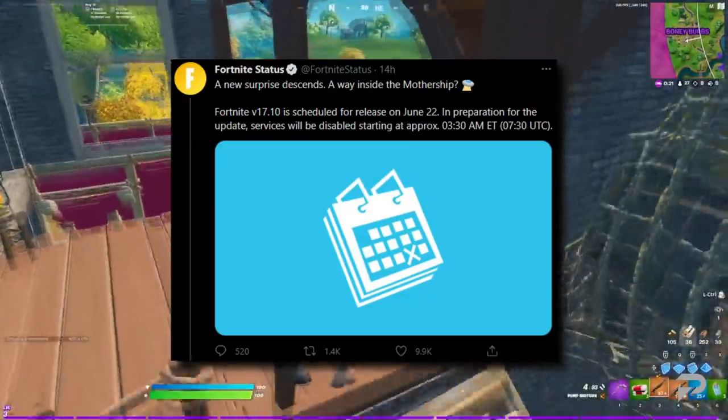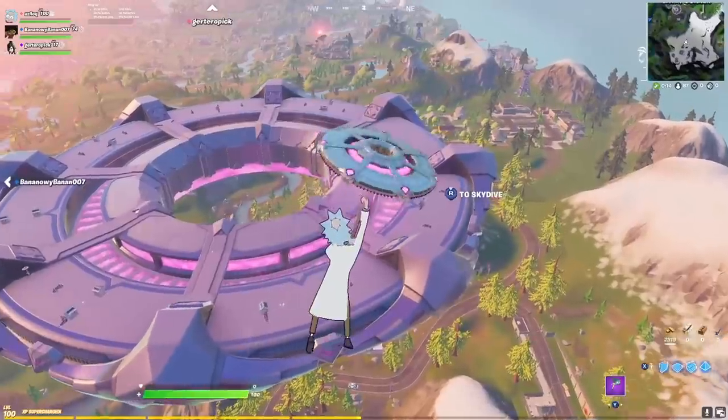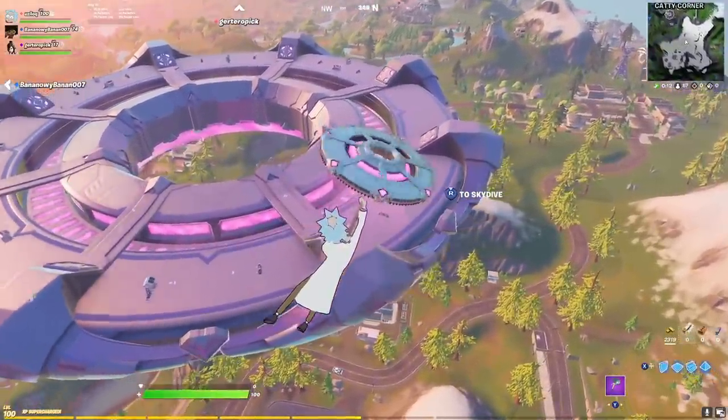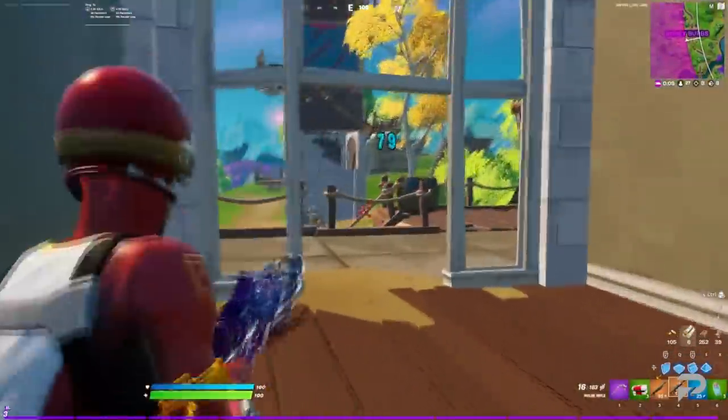Finally, the one thing that Epic did reveal: a surprise has descended in the form of the Abductor ships, and there is now a way inside the giant mothership floating above the map. With all that said, let's go over the new map changes that Epic have added to the game this patch.